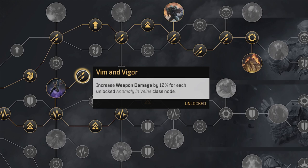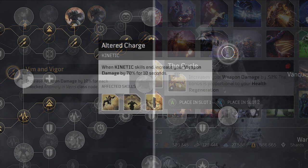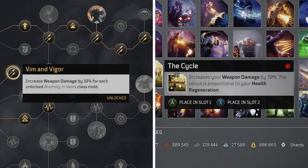This also delivers 30% weapon damage through the Vim and Vigor ability and another 30% through the mod The Cycle. Most firepower builds spec to the ultimate to pick up Altered Charge and its 70% weapon damage buff for 10 seconds. My build gives me 60% extra weapon damage all the time.